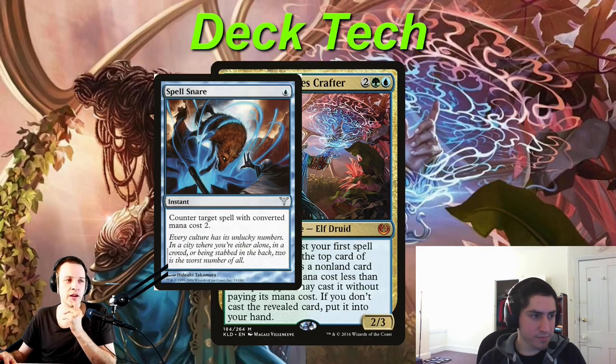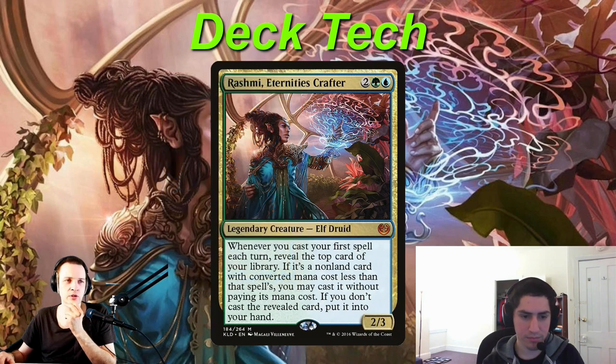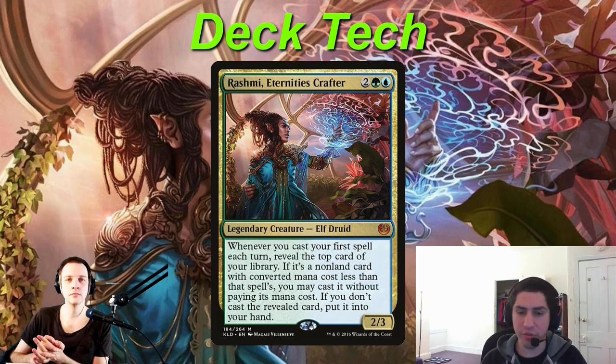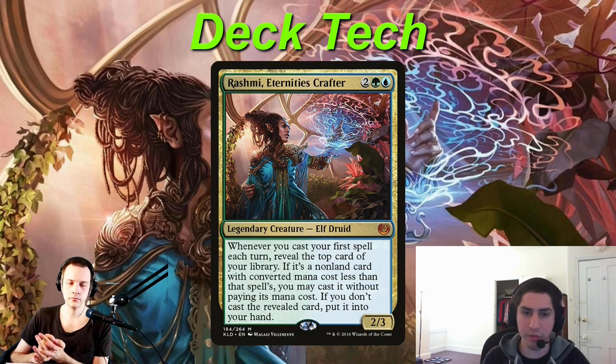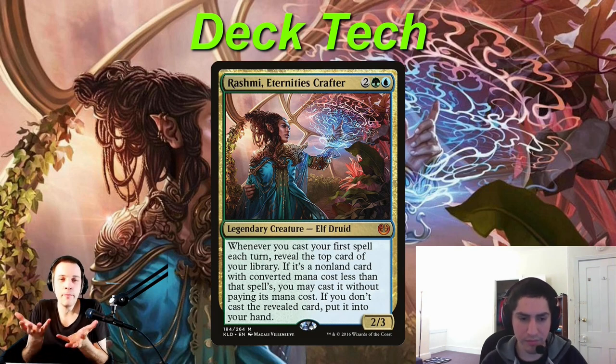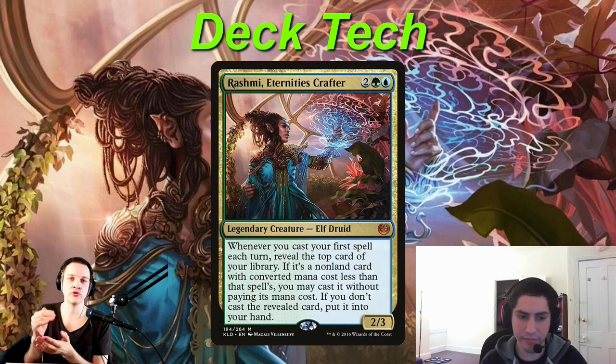Counter spells are really tricky to use to control the game in multiplayer unless you're playing Rashmi. If you don't have Rashmi in play, you're trading one for one, and that's going to be so hard. Counter spells are intrinsically bad in a multiplayer format — if player A counters player B's spell, player C and D are up a card because they didn't spend a card in that exchange. You really need to have Rashmi out before you start spending counter spells freely. We're relying on Rashmi to trigger as many times as possible to draw as many cards as possible. Rashmi or a similar mega card-drawing commander are the only ones that can actually go the control counter spell game.